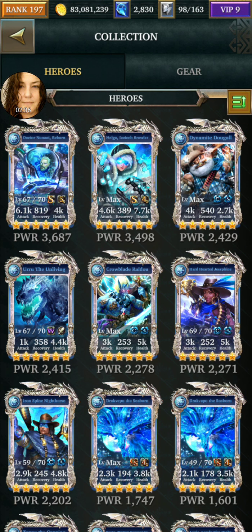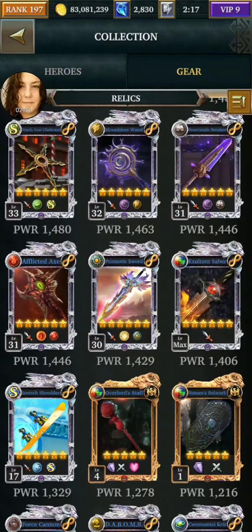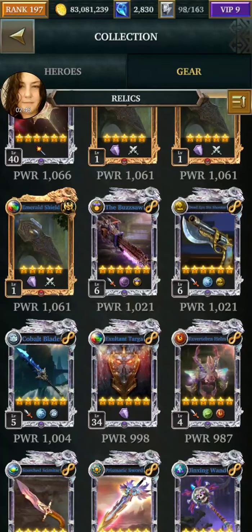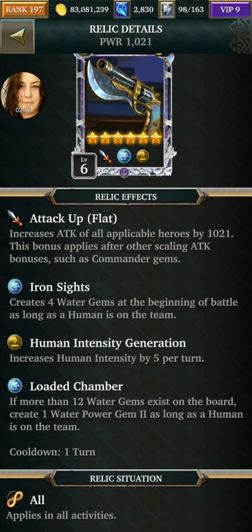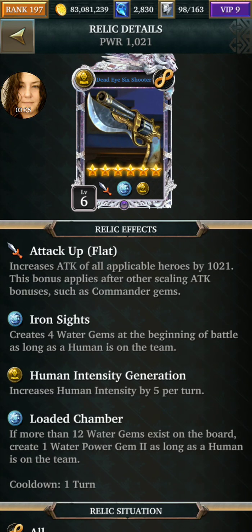So with those three, you have the relic for it. Where's the gun? Right here. So you'll get an attack boost. You'll get four water gems on the board at the beginning, your human intensity boosted every turn, which is awesome, and you get power gem 2s if there's 12 on the board. Five per turn.